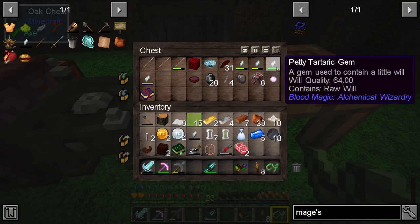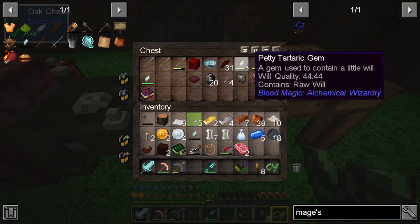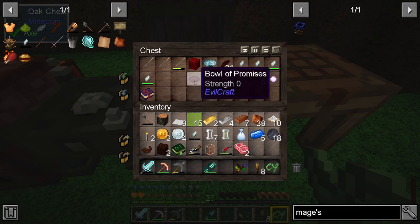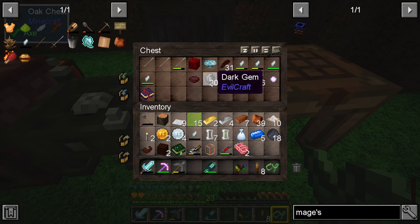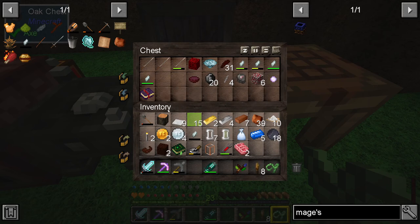We've now got quite a lot of will stored up in these gems — we've got 64, 36, so that's about 170 will, which feels like a lot because it's more than I've had at any other point in the past. I'm sure in the fairly near future it will seem like not very much at all. Down here I'm keeping all of the stuff that goes into making all of the dark magic related things — the bowl of promises, the dark gems, these spikes, and so on.